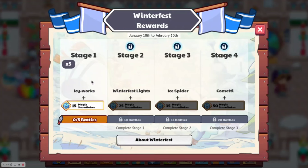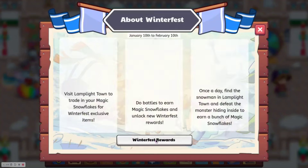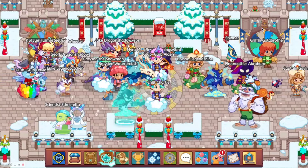Alright, so on stage one we get Icy Works. Not sure why this stuff isn't loading, but then it says Winterfest Lights, Ice Spider — which already exists — and then Kamedi. I'm not sure what Kamedi is. I also don't know why nothing's loading.